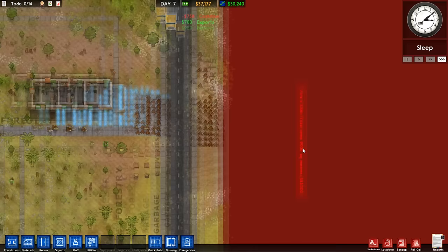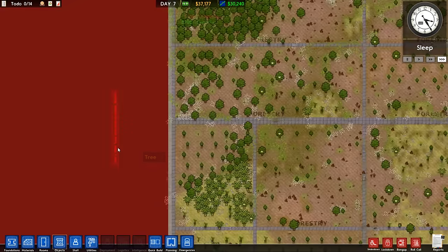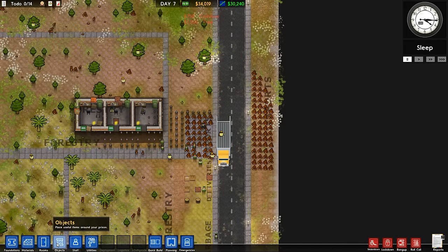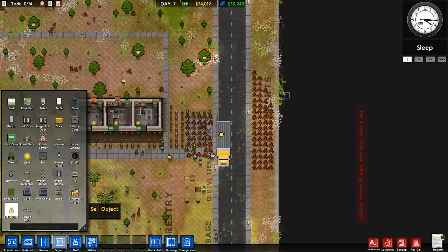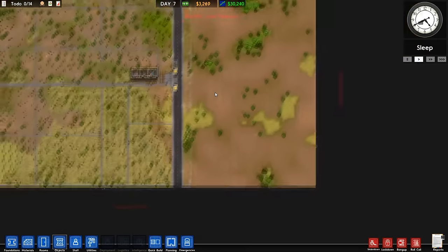We've finished the extra land research. To expand in this direction it's going to cost us 45 grand. But I'd much rather expand in that direction than this direction, because I want to be close to the road. Let's quickly sell some objects lying over here and then hopefully we should be able to buy the extra land. There we have it, 45 grand - would I like to buy this plot of land? Oh yes, I would. And so now all of this is ours, and what can we do with it? Of course, we can just plant more forestry areas.